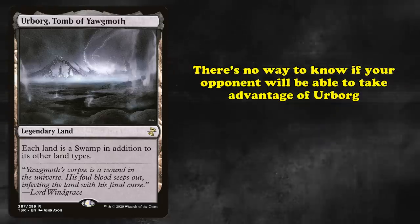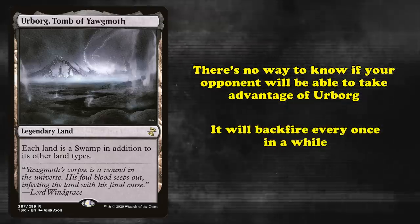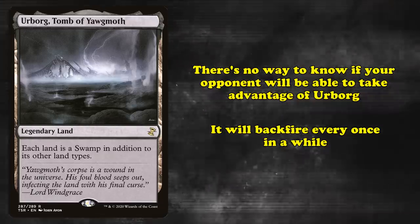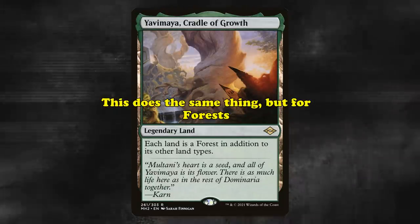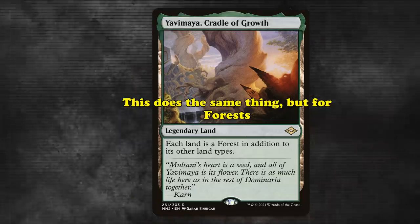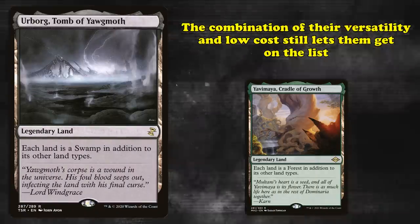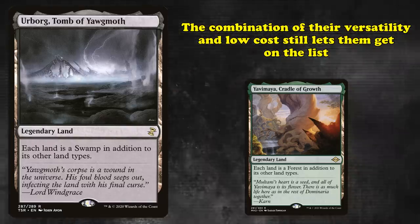Generally speaking, there's no guarantee that your opponent will be able to benefit from their free black mana, but there are cases where this card will allow your opponent to cast cards in their hand while they're waiting on more black mana. Urborg has also recently seen a green counterpart printed in Yavimaya, Cradle of Growth, which does the same thing but for Forest and could be considered to share this entry with Urborg for just how similar it is. While neither of these effects are powerful enough to spawn build-around decks, their utility and general ease to run — given they don't even put you behind on mana like most other lands on this list — earns them at least the number 7 spot.